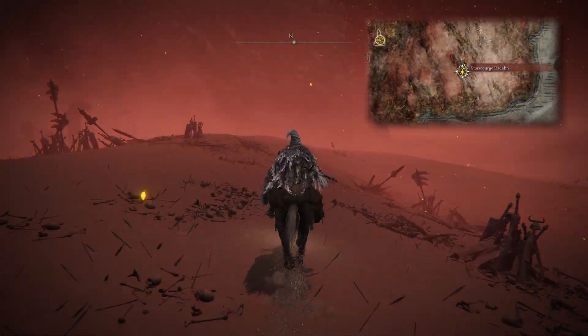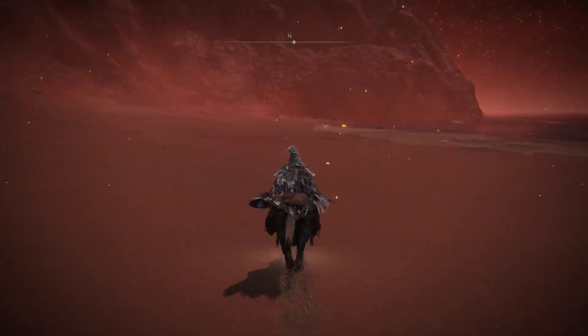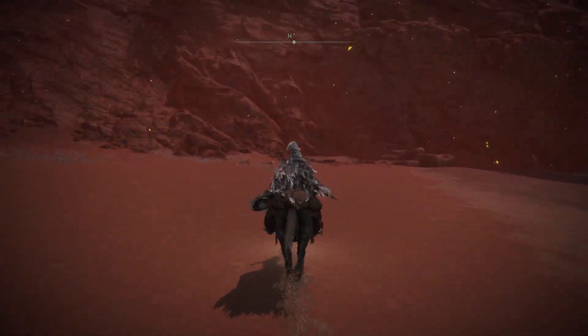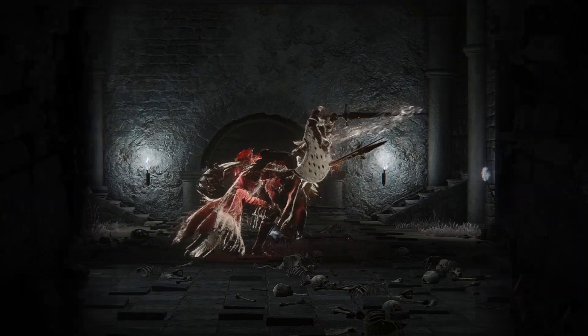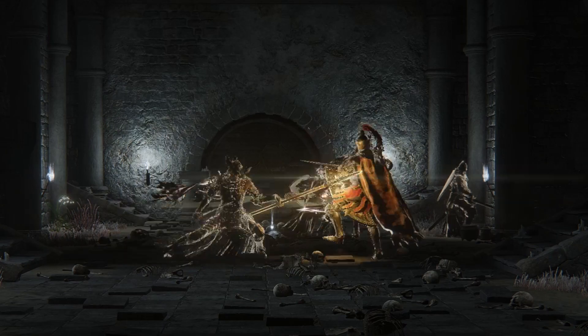From here, follow the barren wasteland north along the coastline. At the base of the cliffs, you'll find a door leading to the War Dead Catacombs. Within, you'll find a large amount of very strong foes, but luckily most will be fighting each other.